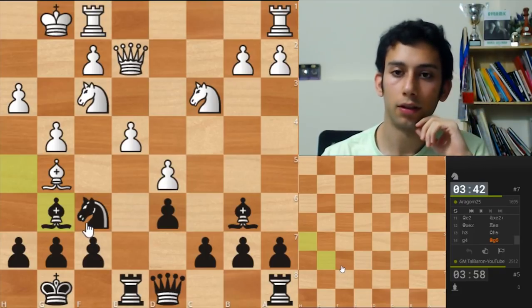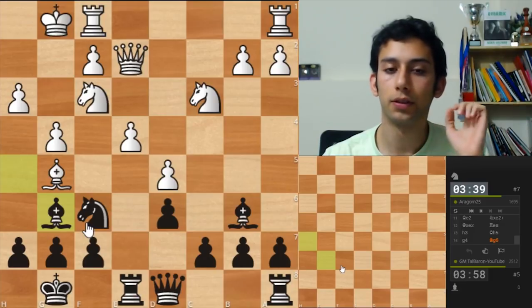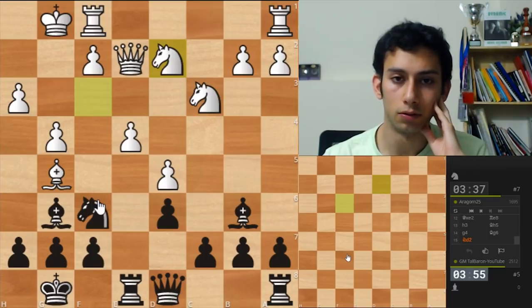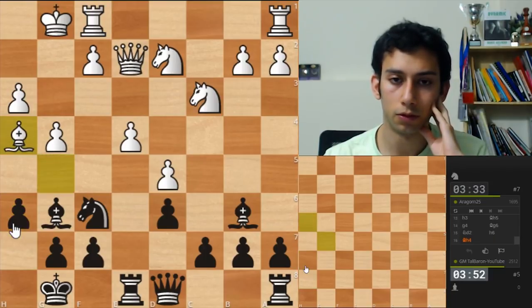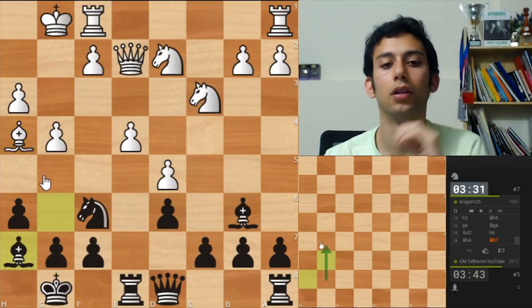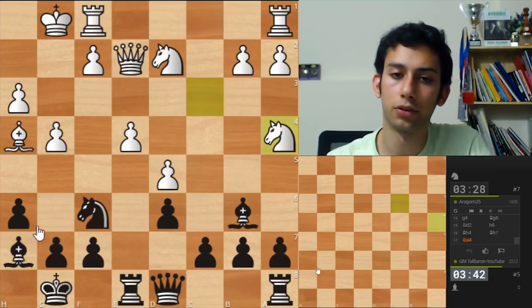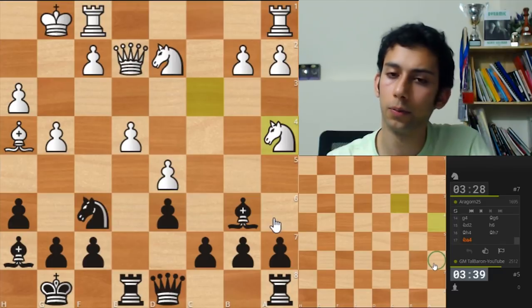I think my position is good because I have two bishops and his king is open. Nd2. Let's go h6 first, just to gain a tempo. Bh4. Good. Bh7, just to see if I can play g5 next. Maybe there are better moves but it's hard for me to visualize the position. Ne4.